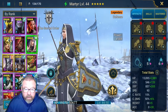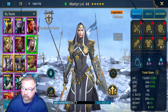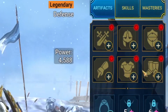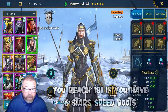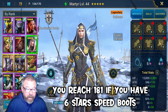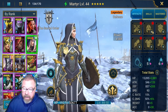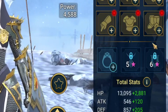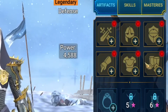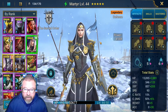Remember the number 176. That is the speed number you will hit if you have three speed sets and five-star speed boots in your speed set. It's 181 if you have six-star speed boots — that's a big number, and that's without any speed substats. You can get speed substats on your banner and obviously on any of the other items. Here's Martyr — someone I'm going to be building. I just pulled her, so I'm very excited.